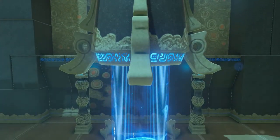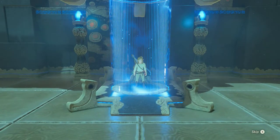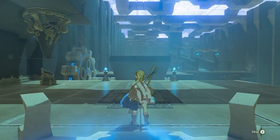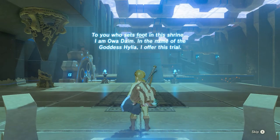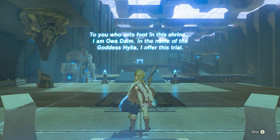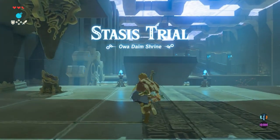When we enter the shrine, the first thing we want to do is walk towards the Sheikah Slate pedestal to get the Stasis Rune. The monk Owadaim speaks: 'To you who sets foot in this shrine, I am Owadaim. In the name of the Goddess Hylia, I offer this trial — the Stasis Trial, Owadaim Shrine.'